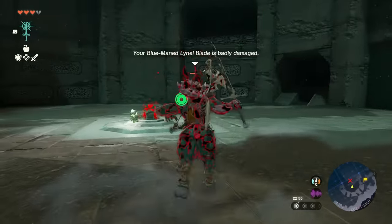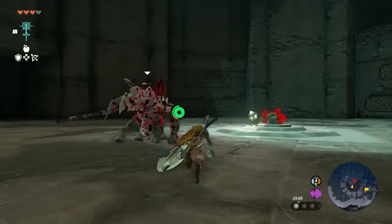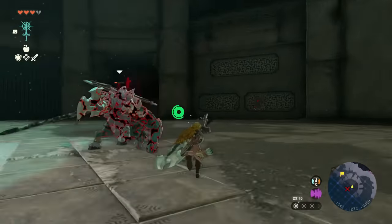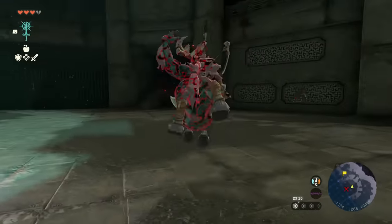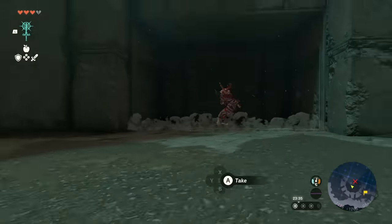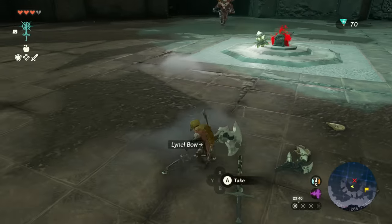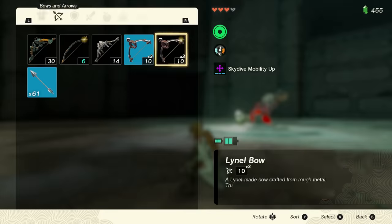I would recommend using the treasure chest in the center of the arena as a kind of barrier between you and the Lynel you're currently fighting. It kind of struggles with the pathing around it, providing a little extra breathing room and time as it tries to work out its route — it stops you getting charged and gives you extra time to hit the headshots. Bring him down, grab everything off the ground, and once again save — second checkpoint achieved.